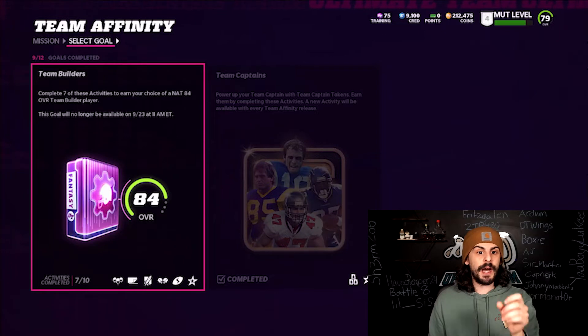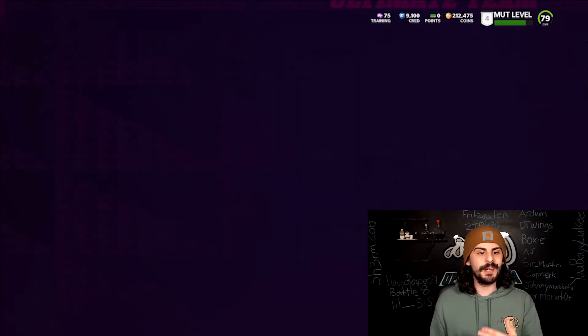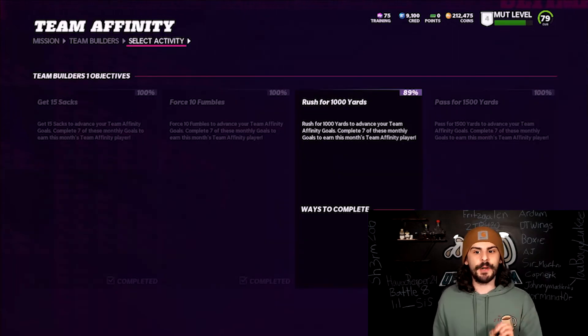You need to complete seven of these activities. There are 10 activities total, but you only need to complete seven. As long as you complete seven, that's all you need and you'll get a free 84 team builder.